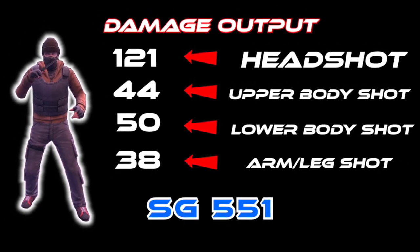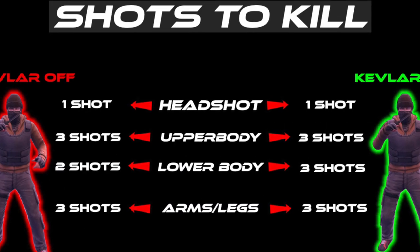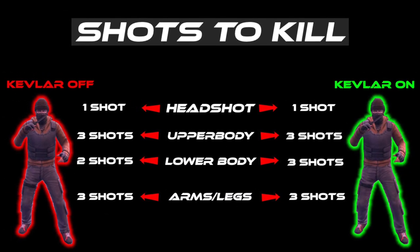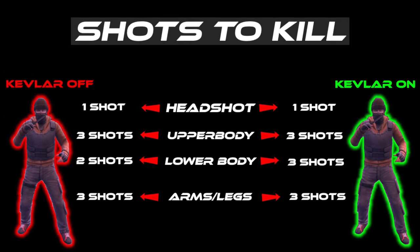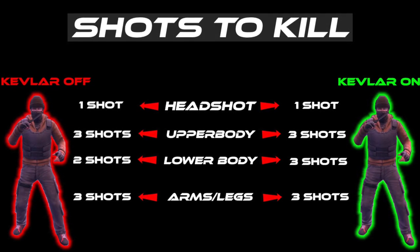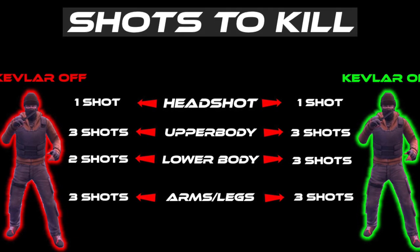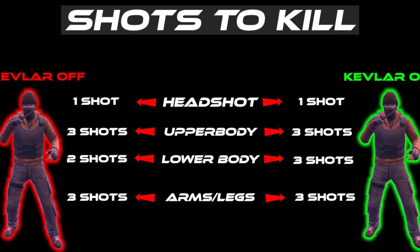The damage output for the SG 551 is 121 for the headshot, 44 for the upper body shot, 50 for the lower body shot, and 38 for the arms and legs. The shots to kill are: one shot to the head, three shots to the upper body, two shots with Kevlar off and three shots with Kevlar on for the lower body, and three shots to the arms and legs. Accompanied with its fast fire rate, this weapon hits hard.